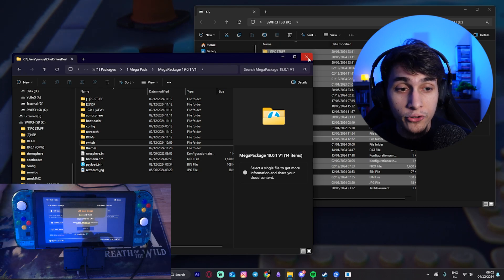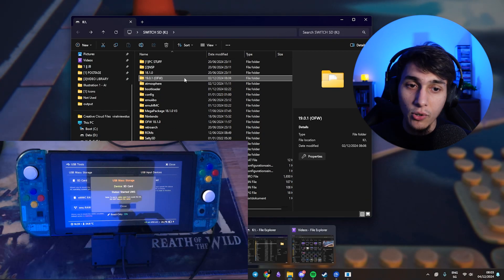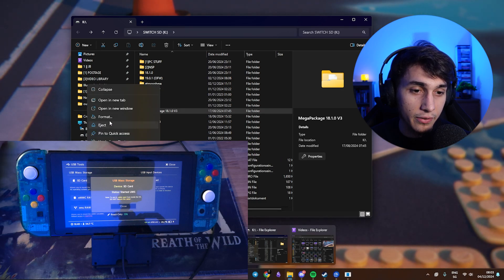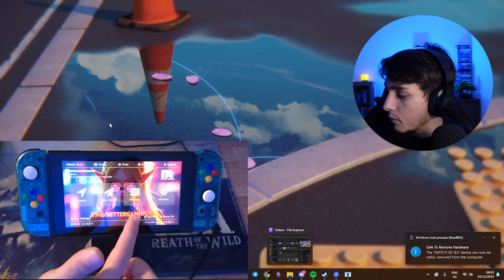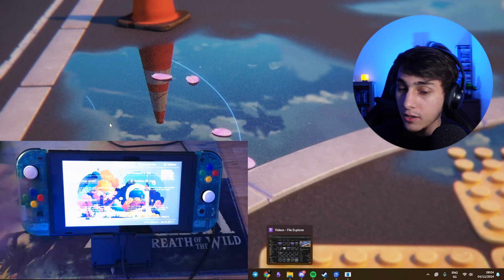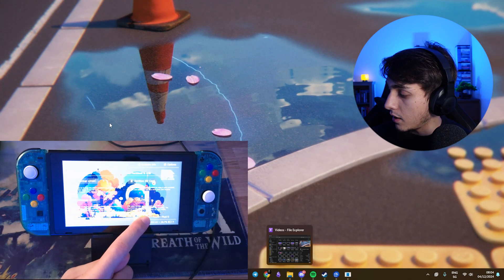Once it's copied over, you can close the Mega Package. We still have the microSD card connected, so we will update our Switch afterwards. We also have the 19.0.1 OFW, which is the original firmware, so we're going to update our Switch. Right-click your microSD card and eject it, then close both windows and go to the Home menu. You can reload it quickly to see that everything is going well. You should see the new background of Hekate.